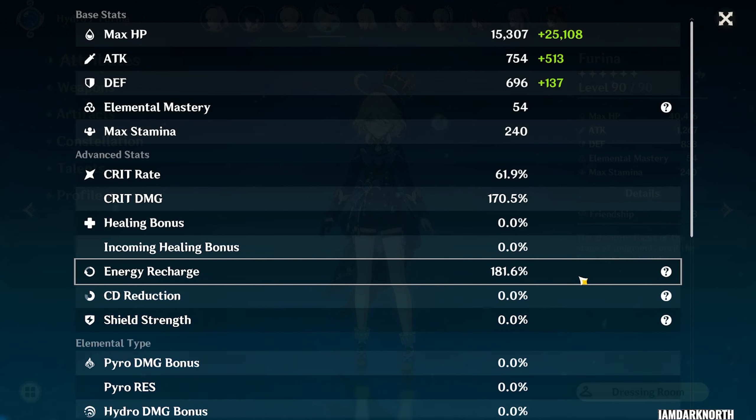For her energy recharge, it depends on how many Hydro characters you have in your team and if you have any Favonius users on your team. If she is the only Hydro character in your team, you're going to need around 180 to 200 energy recharge. If you have two Hydro characters in your team including Farina, you can go lower, around 160 to 180 energy recharge.